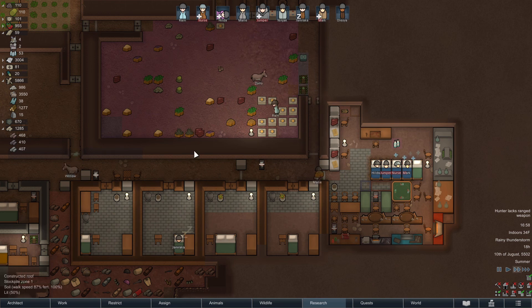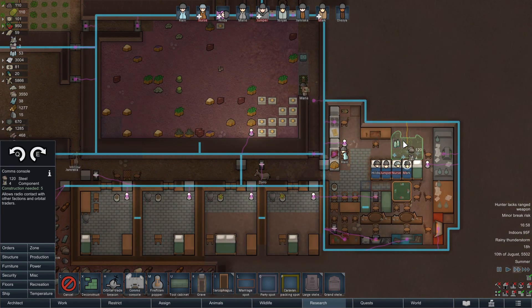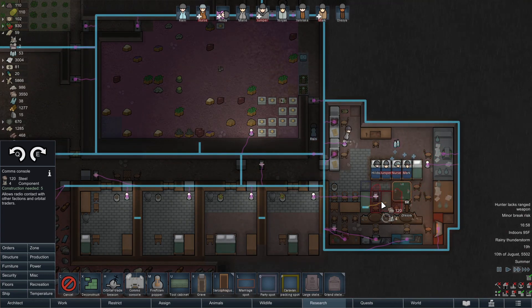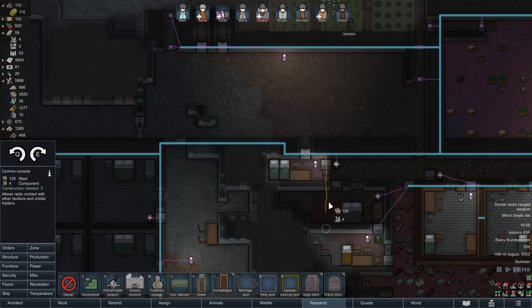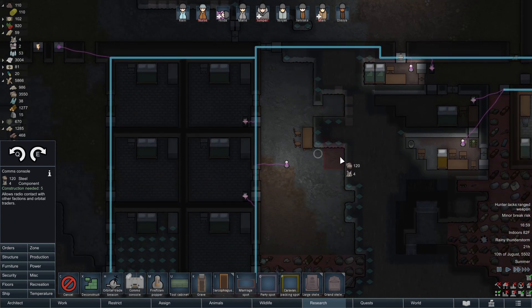We're going to be totally reliant on whatever we can do here and whatever traders can come by. Speaking of traders, we should definitely get a comms console put up. We have enough for that — this is going to be pretty important, more important than that drug lab. We're going to need a multi-analyzer here, and the comms console is going to have to go into its own comms room. We're going to need those other crafting benches too.